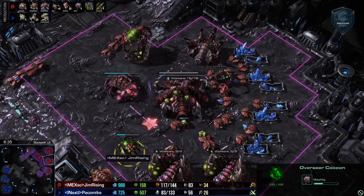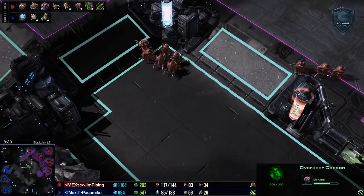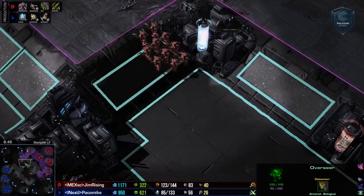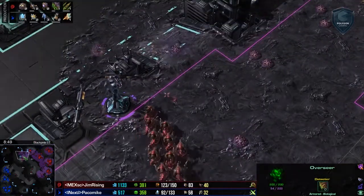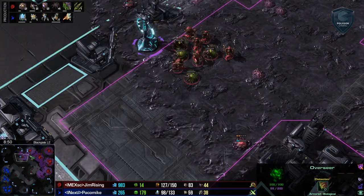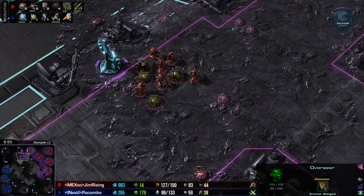Interestingly, he's also getting an Overseer at this natural base — this is going to be really powerful scouting, both with its inherent abilities and inherent movement speed upgrade, not to mention the added movement speed from Pneumatized Carapace. The Zerg is still being very offensive on the map with good creep spread. The Hydralisks are taking the Xel'Naga Tower, which is a great place to launch an attack from. By being there, he's intercepting where the Protoss thinks the Zerg should be — it's kind of a defensive force with vision across a wide area.